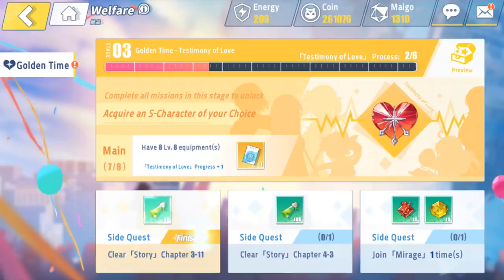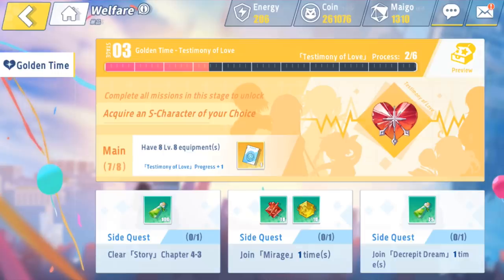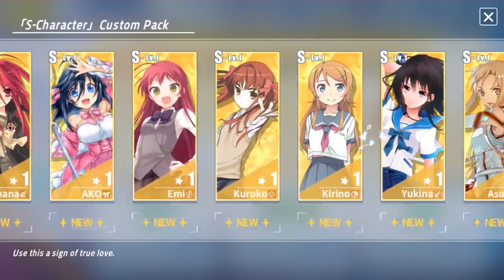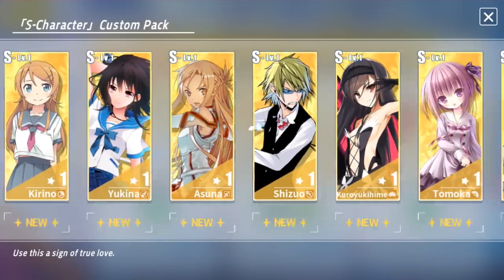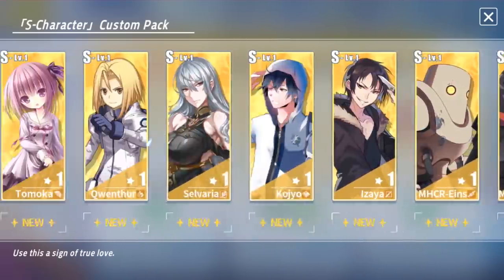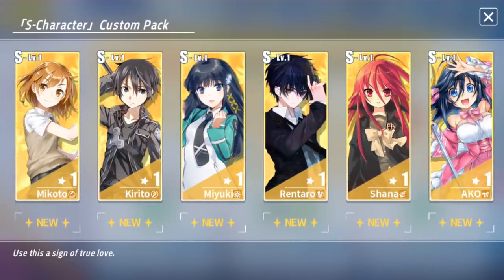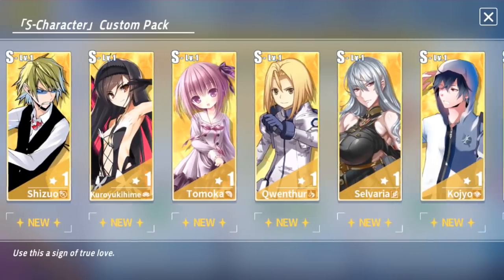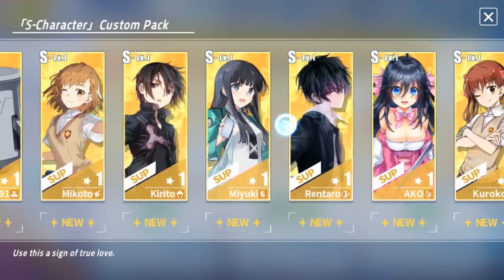This is the S-rank quest right here — the Golden Time. Try to do this as best as possible. This will push your bar up so you can choose any of the legendary characters. I'm probably going to pick the legendary version of Asuna — it won't be that hard to do. You could also pick Kirito but I'd rather let Asuna get some love. It's good enough that they nuke the way they do with their tag team. These are all the rest of the characters here if you want to see them.